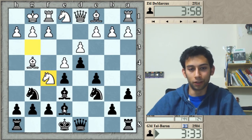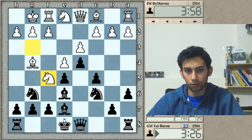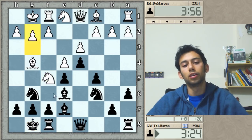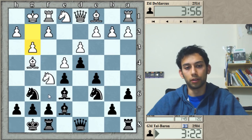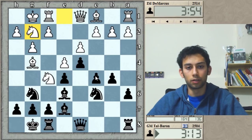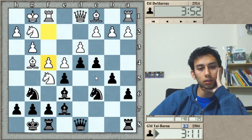I'm thinking whether I should castle and allow him to take on e7, or to go Bf6. I believe both moves are interesting, but castles is more principled since taking on e7 doesn't really yield an advantage for white. Now it's probably a good idea to go Bf6 already, because if he gets f4 in I might be in a little bit of trouble. B5 followed by c4 is a very active plan.